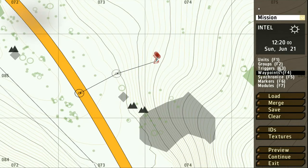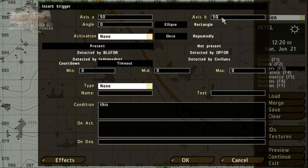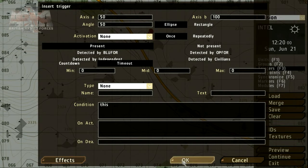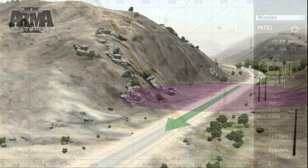To get the Op4 group to move at a particular time, we can use the Triggers and Synchronization tool. Let's place the trigger on the patrol's route. The trigger interface allows us to set the size and angle. Other parameters can be set — for example, to indicate that the trigger has been activated, we can play some music. We need to link the trigger to the group which will activate it. Using the Groups tool, drag from the trigger and drop on any group member. Using the Synchronization tool, drag from the trigger and drop on the waypoint. This enables us to sync the Op4 ambush and start the group's progress along its path of waypoints.